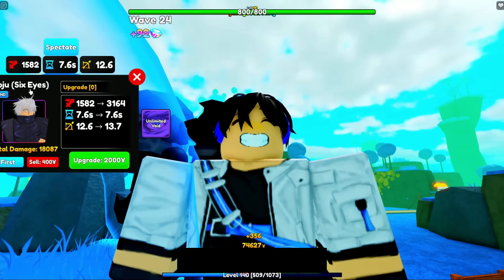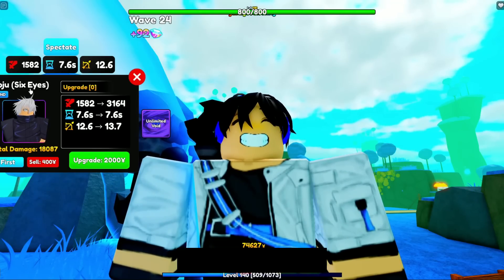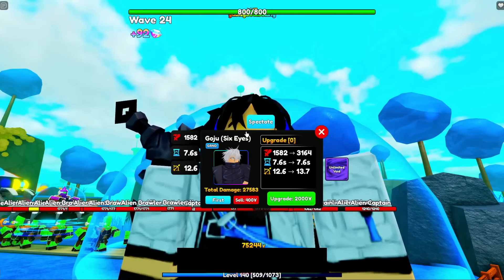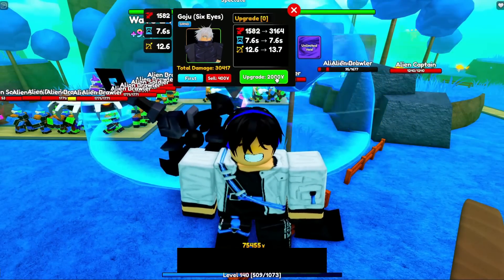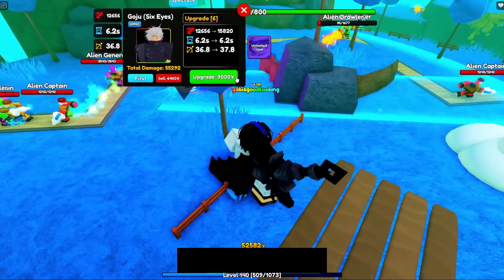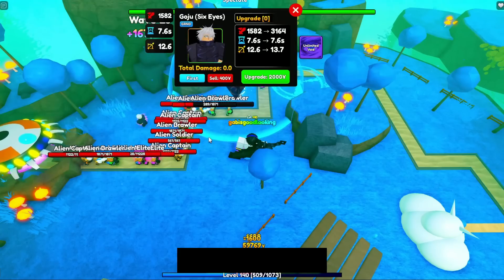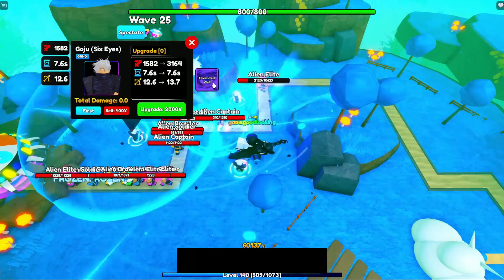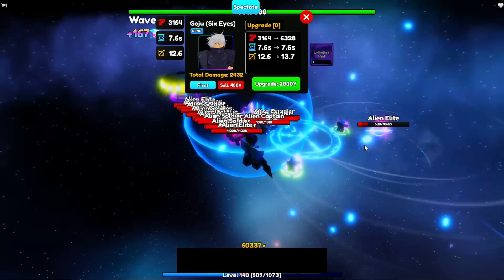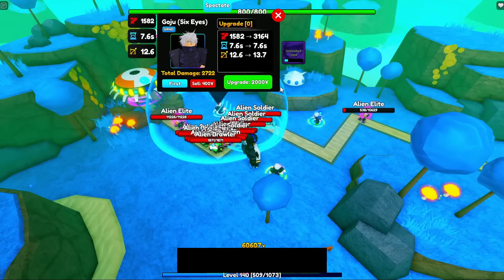There's also a feature when you evolve him into Six Eyes: there will be a Limitless upgrade which lets you infinitely upgrade him by talking to the Gojo NPC and giving him Six Eyes. Every Limitless upgrade increases his stats by one. Make sure to watch my showcase video linked in the description. Unlimited Void froze everything — it's the best unit out there. The cooldown lasts 60 seconds; the freezing itself only lasts 8.5 seconds.